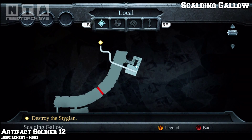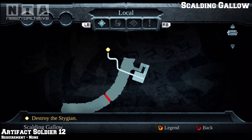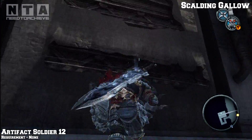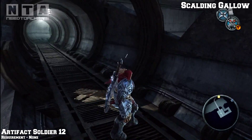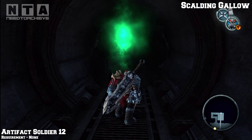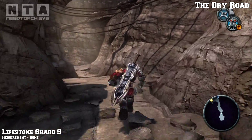We're going to head to dry roads, but at the moment we're still in Scolding Gallow - this is where the artifact is, still in the location of Scolding Gallow. On your way to dry roads you're pretty much really close, so jump up the ledges. You'll be in a pipe - don't go left, go right and you'll find the artifact hidden in plain sight. Now we're actually in dry roads.